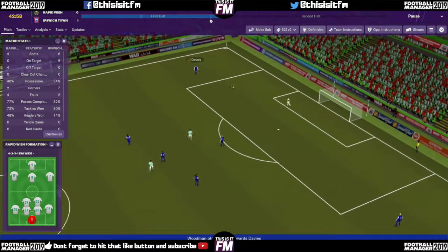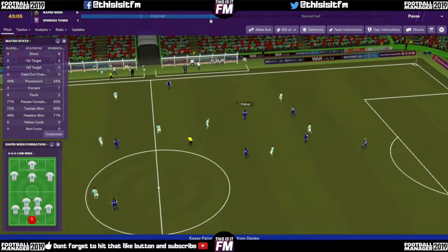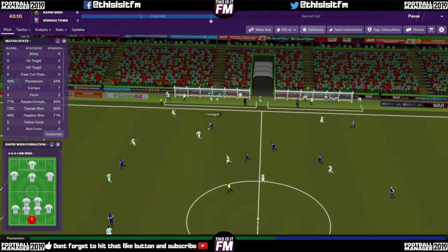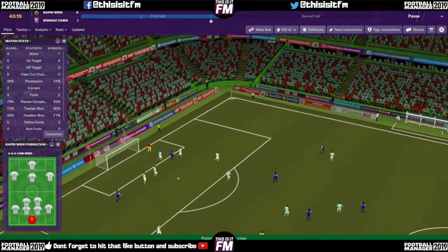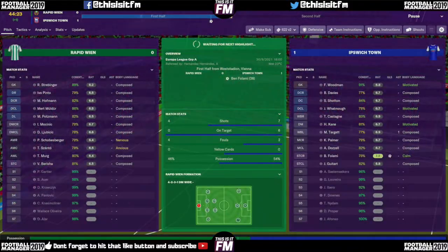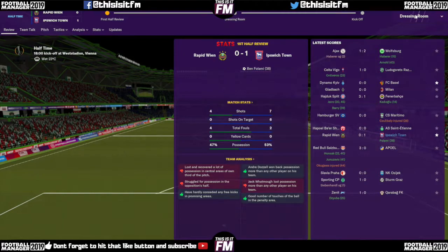Next highlight — Woodman with a goal kick, out wide right to Davies. Palmer gets the ball in the field and finds Castagni on the right. Castagni plays it to Falami, then Guttar plays the ball out wide left to Guttar, who finds Falami at the back post — Strabinger has saved it! It stays 1-0. Very close to taking a two-goal lead there. Half-time comes and it is 1-0. We are in control, let's hope we can keep it up.